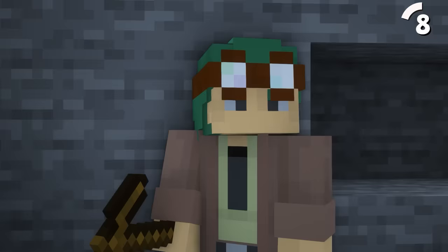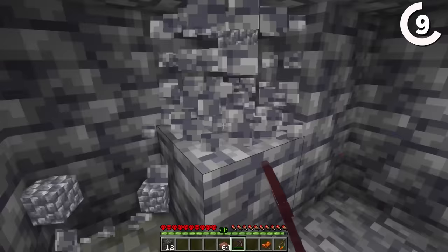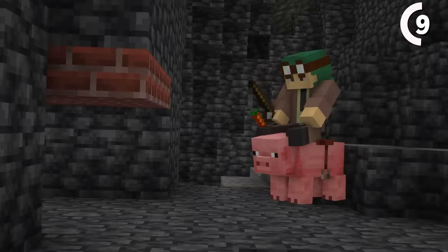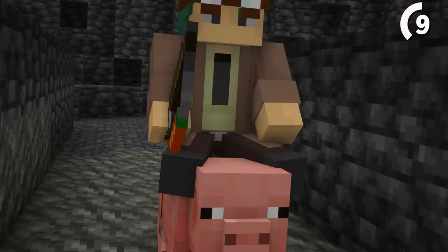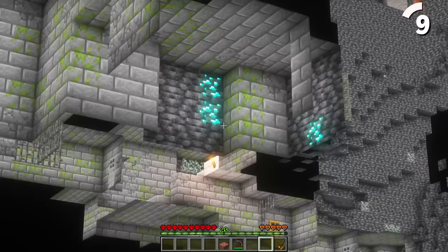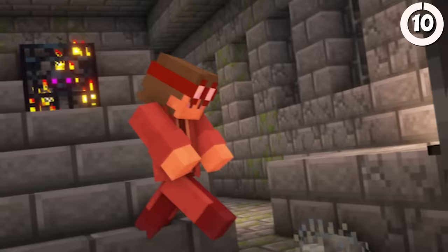This pig is gonna lead me straight to diamond! All we need to do is dig a two-block tunnel and place some slabs above. Then, if we ride a pig through it, we can actually see through the surrounding stone, creating a cool x-ray effect. Silverfish are terrible! But did you know they used to be even worse?